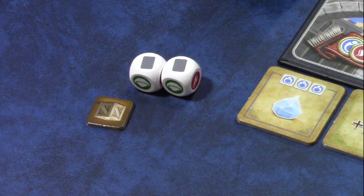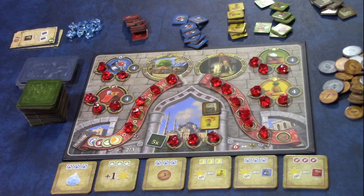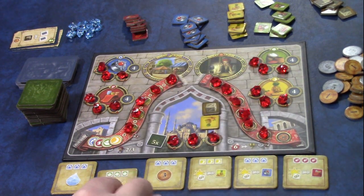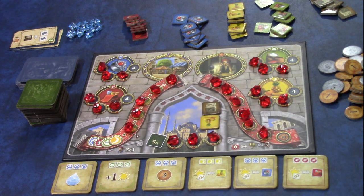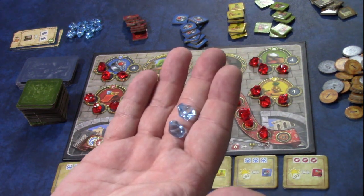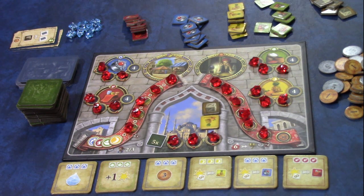That card is no longer in the game. You'll be taking turns rolling dice and taking up to two actions, or three if you have the right mosque tile. You're trying to get six rubies first to trigger the end of the game. All other players finish that round, then whoever has the most rubies wins. In a tie, unused goods are worth three lira each, unused crystals are worth two lira each, plus your leftover lira. Add it all up and the most money breaks the tie. If still tied, those players share the victory.